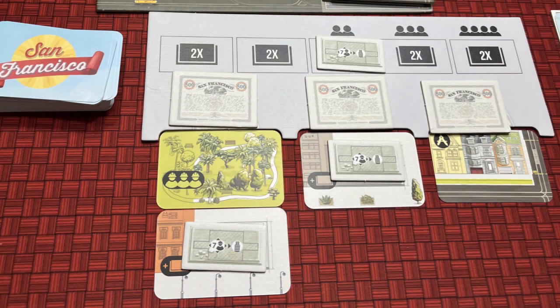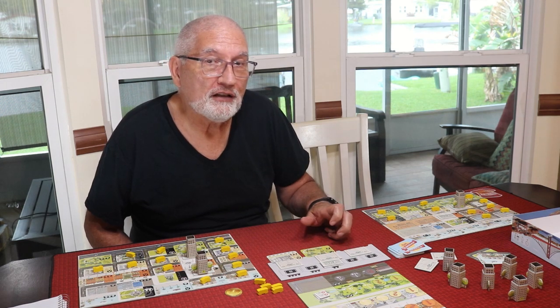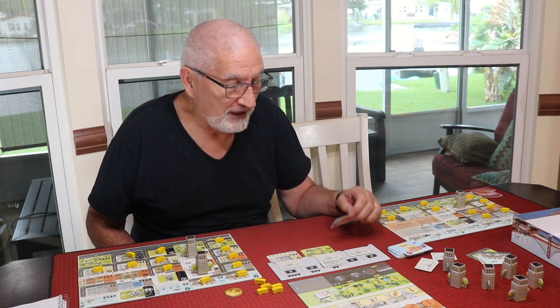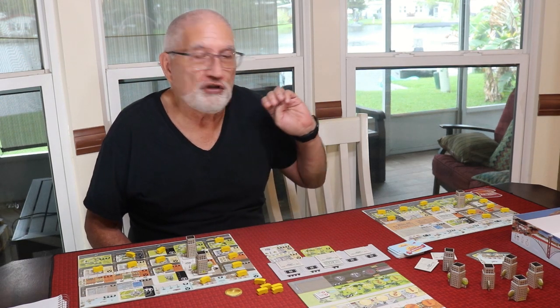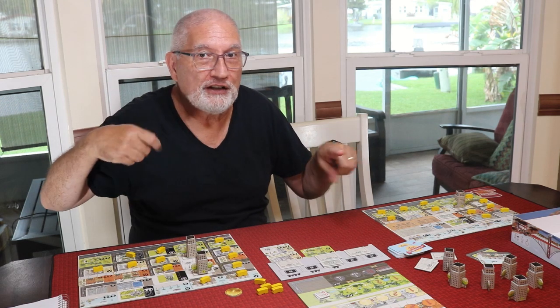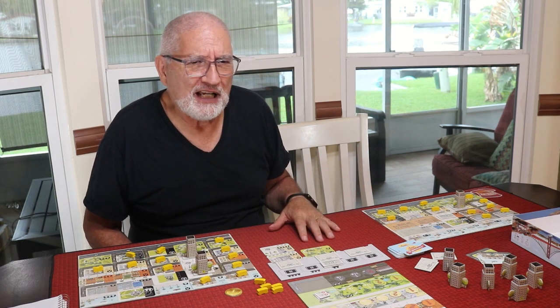Once you place a card, your opponent is going to decide whether they want to take that card or draw another project card off the deck to start making the rows a little longer. Once you start doing that the decisions become meatier and juicier, because these cards all do different things and you're trying to decide what you can accomplish with the cards you take. You can double them up — you don't have to fill any particular row — and make them tempting to your opponent. It's imperative that you watch what the player to your left is doing.